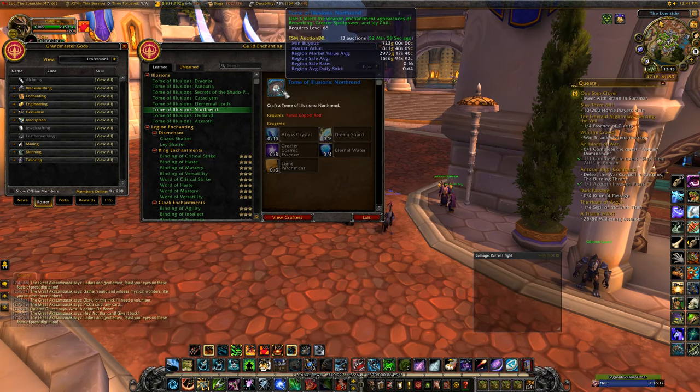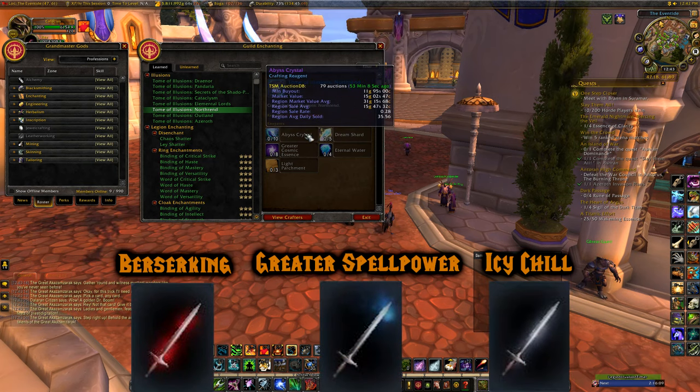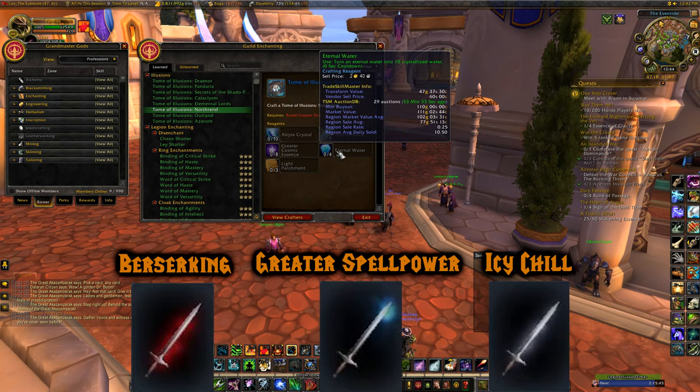Tome of Illusions: Northrend will give you Berserking, Greater Spell Power, and Icy Chill appearances. You need Abyss Crystals from Northrend epics, Dream Shards from blues, and Greater Cosmic Essences from green items. Three Lesser Cosmic Essences turn into one Greater one. Eternal Waters come from killing water elementals around Northrend — ten Crystallized Waters turn into one Eternal Water.